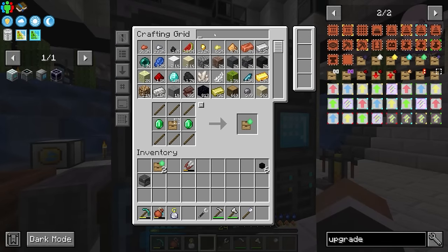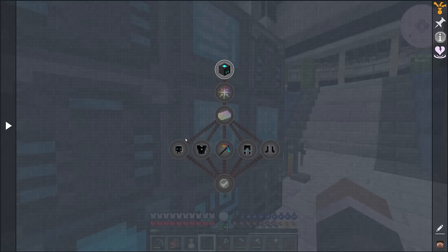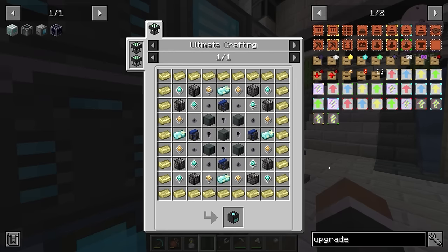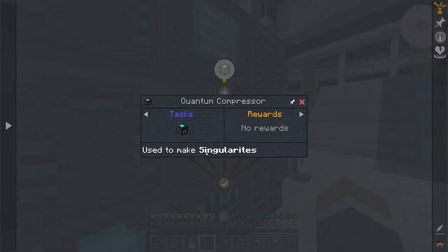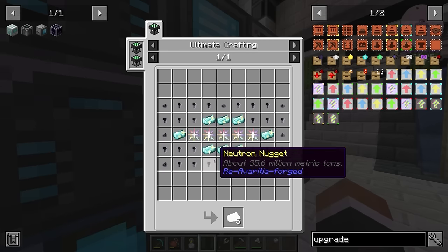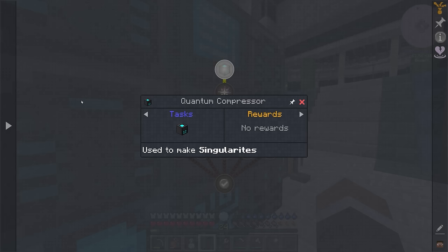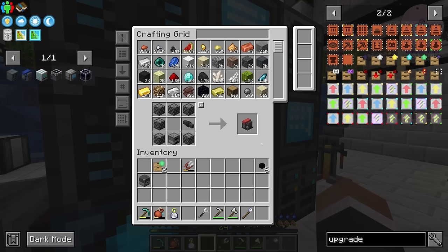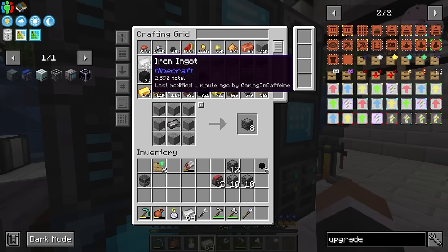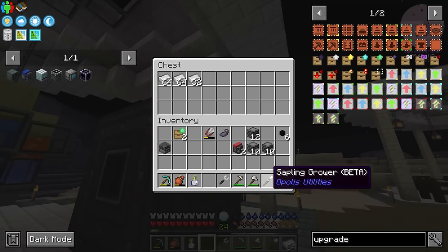Once those crafting tables are done, we can make two more ultimate crafting tables — one to use for the resource generator and the other hopefully for the quantum compressor. We also need more ultimate crafting tables to automate the infinity catalyst and infinity ingot. Let's also throw quite a bit of iron into this chest to get us a lot of compressed iron to work with today.